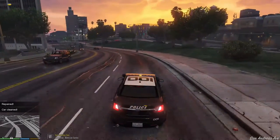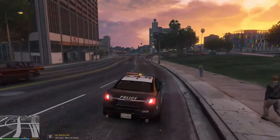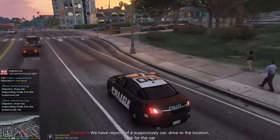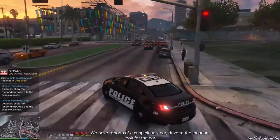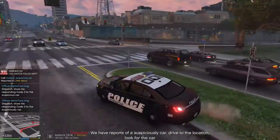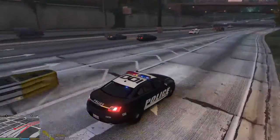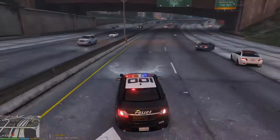We are still on patrol here, heading down westbound San Andreas Avenue. We have a suspect resisting arrest on Del Perro Freeway — units respond code 2. They have a suspicious car on the freeway itself. So we're gonna have to do probably a U-turn back over there. I see it already — it's facing the wrong direction.